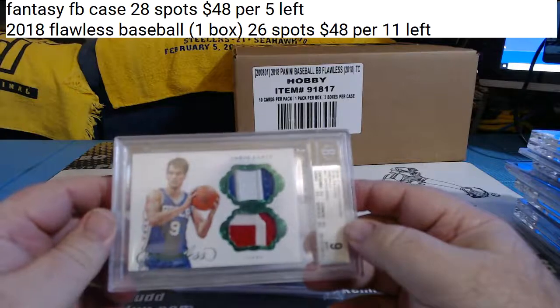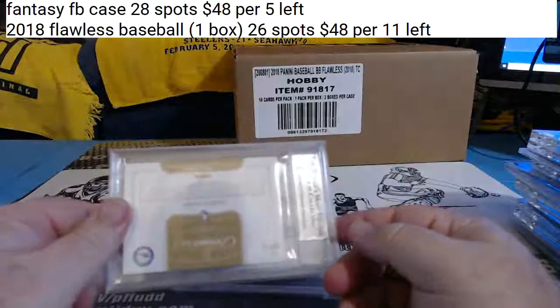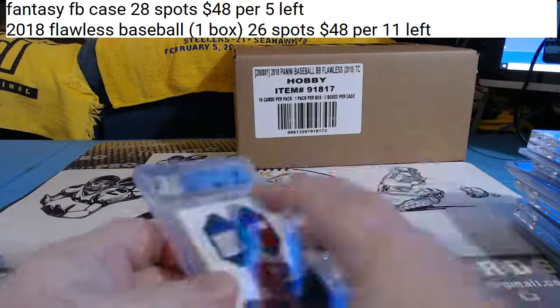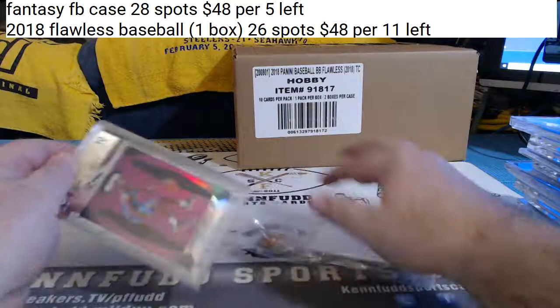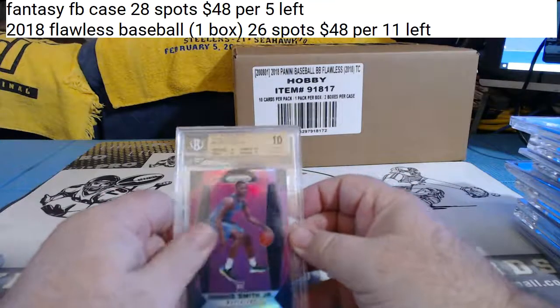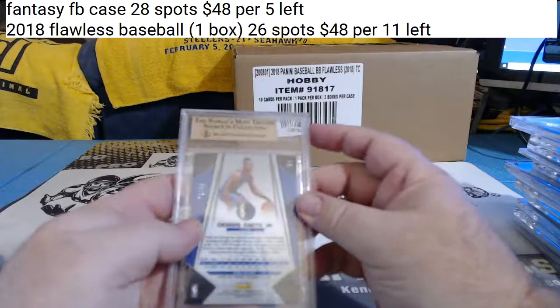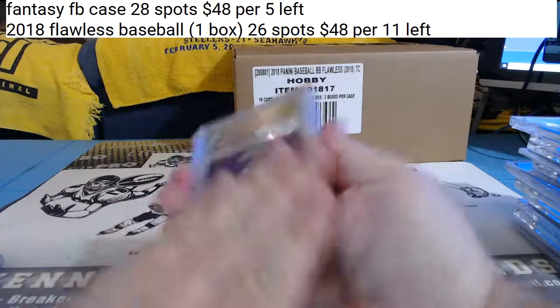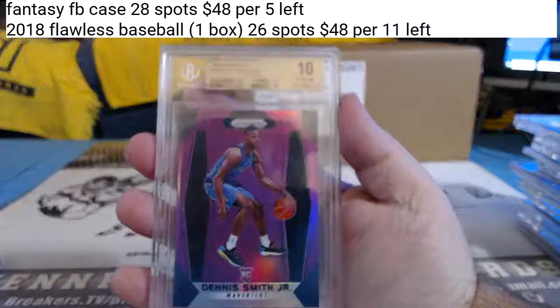Dario Saric, 2 of 5 — Emerald patches, grade 9 from Flawless. 76ers. And for the Dallas Mavericks, Prizm Purple Dennis Smith Jr., Pristine 10, 72 of 75. Dennis Smith Jr., Purple Prizm.